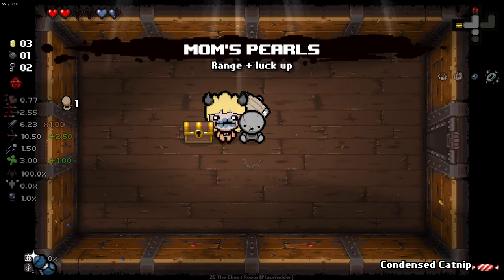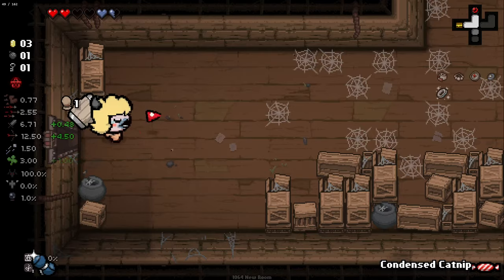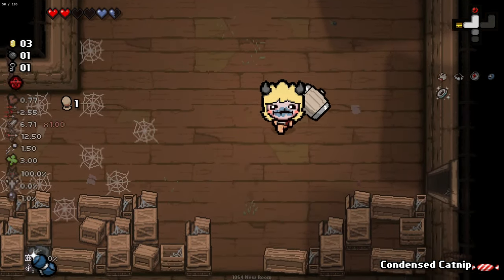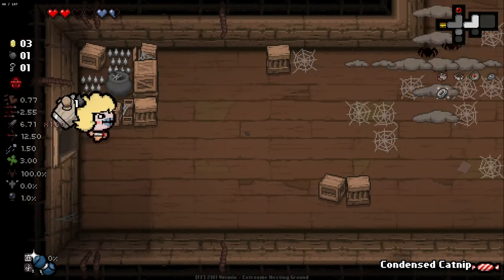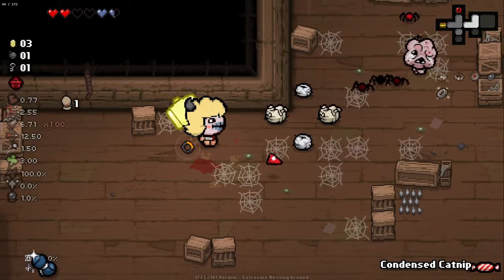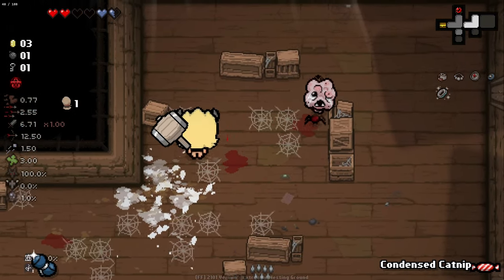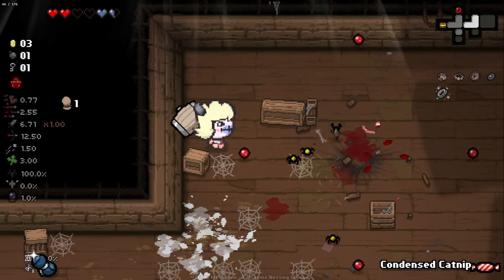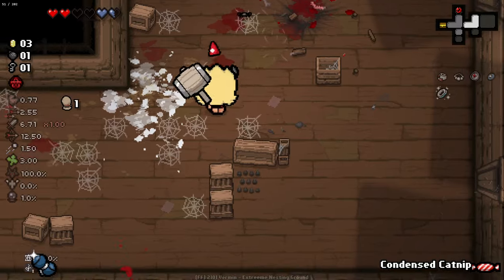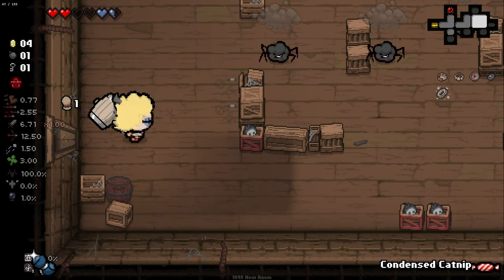Extra range — I think that might increase our hammer spin range. Extra range again. So our range has just increased by a significant amount. I do wonder if that's increased our hammer swing range at all. The second level of charge hammer, I'm not that interested in — it's just sort of a short-range bash. I think if you're gonna charge that much, you might as well go all the way and do the third level. First level charge is gonna be mainly what we use with the double tap, and for bossing we're probably gonna use the three-pronged approach.